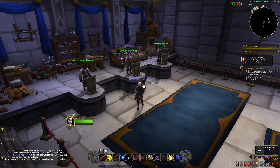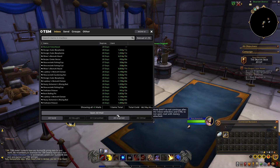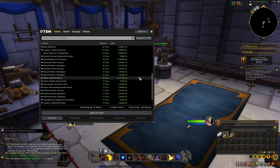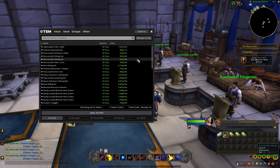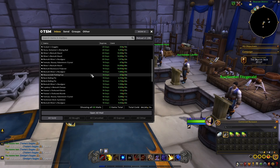Seventh server, made 180k from here selling the same stuff again, including designs as well. And finally the last server that I've been selling on — I made 384k in total in sales, selling the same items as you can see.